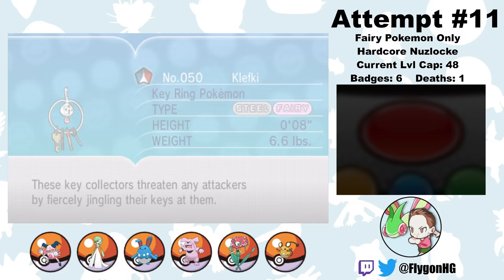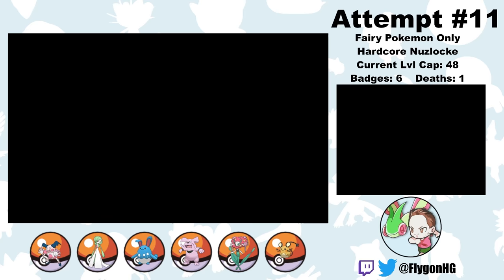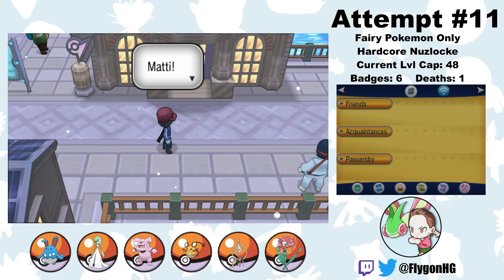After this there's some Team Flare stuff, but it's all skippable for now. I also finally get another encounter — from Route 15, I catch a Klefki and name her Tickety. She has the ability Prankster and gives our team some useful resistances with her Steel type. She replaces Mr. Mime, who goes back to his rightful place in the Box of Shame.